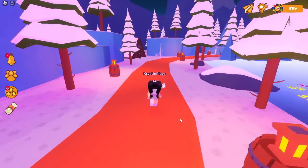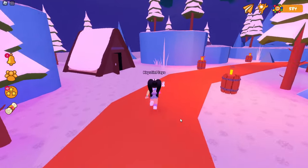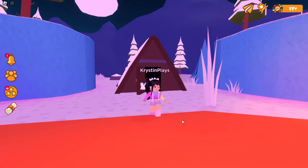When you get to the fork in the road, stay to the left until you see this A-Frame cabin right here. Go ahead and walk inside.